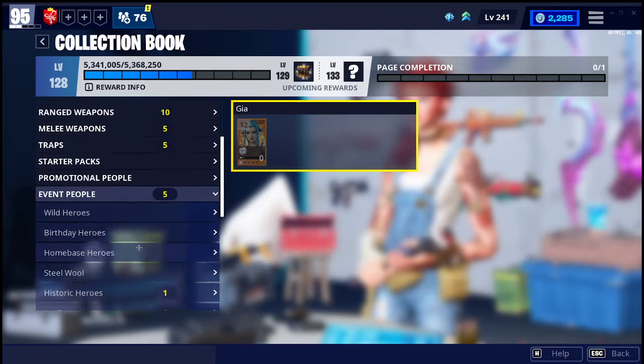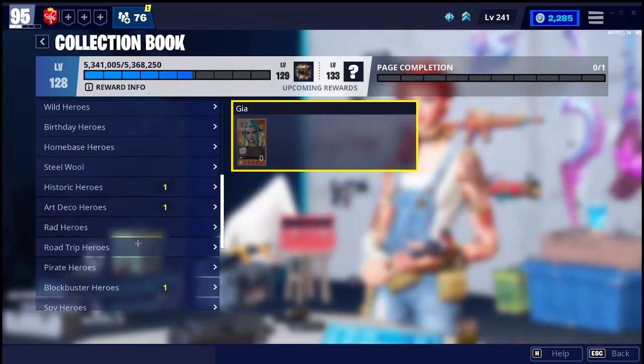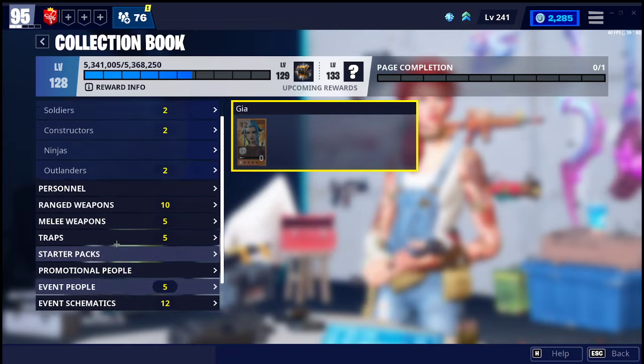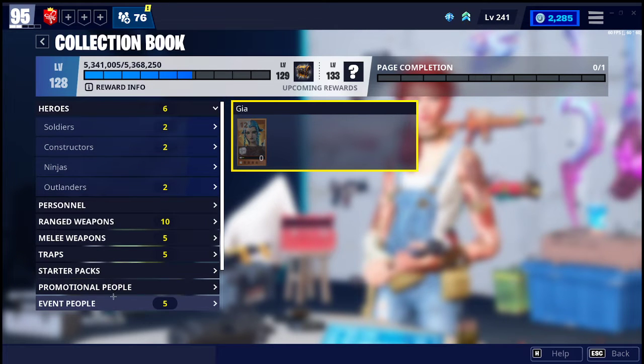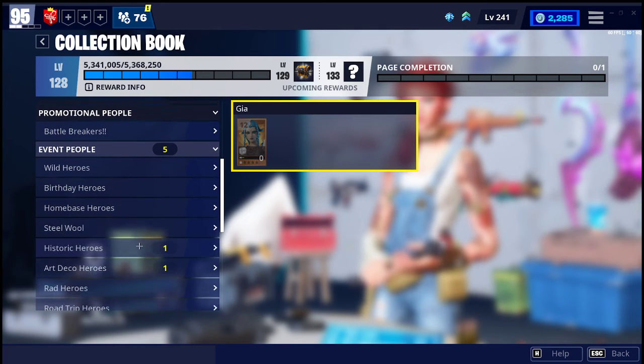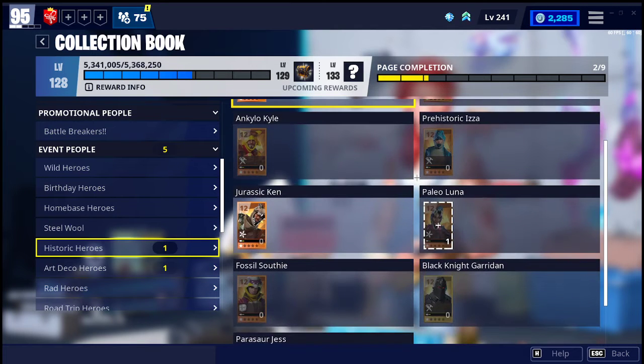You go under Event People, then scroll down to Historical Heroes, and then you're going to look for the Black Knight Guardian.